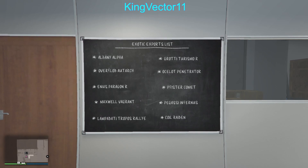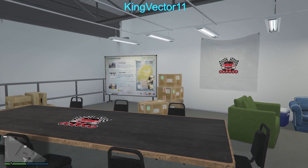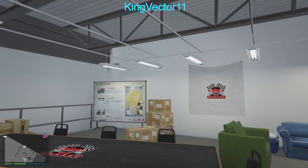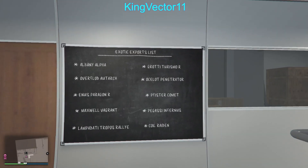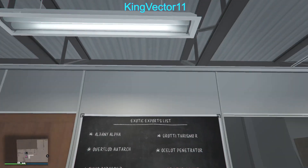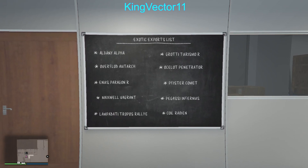Because everything's random — at random times, at random locations, with random cars, after random events, after just doing one job or one full robbery. Either you do a robbery and then drive around and it's going to spawn some 15 to 20 minutes later, or you take the whole GTA Online day driving around by yourself with literally nothing else better to do than drive, waiting for some event to randomly happen.